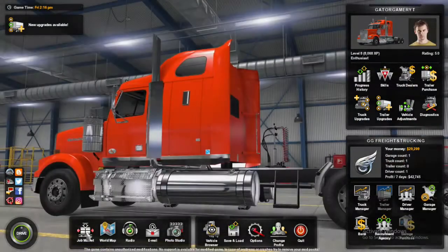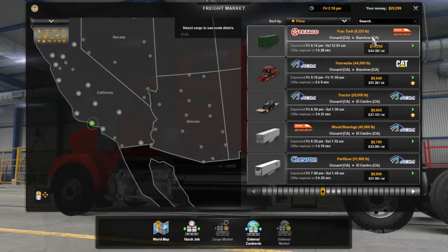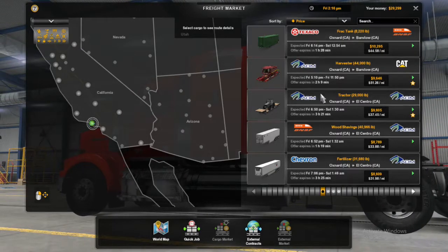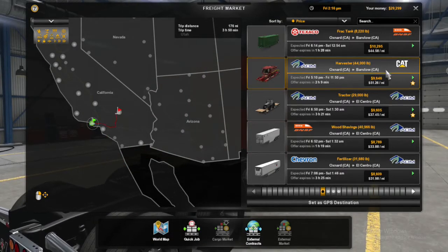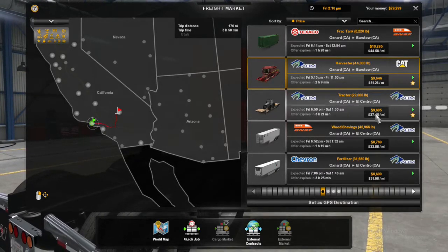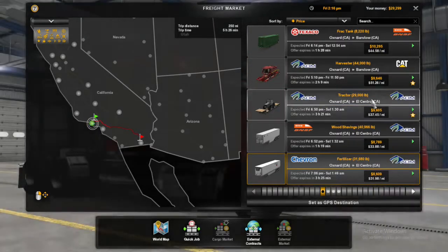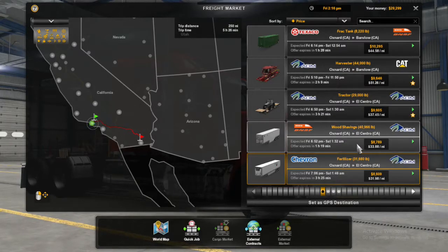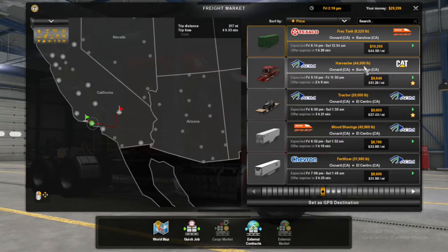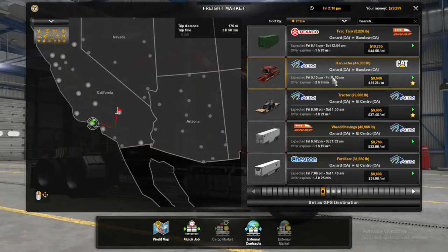Ladies and gentlemen, without further ado, we're gonna go to the freight market in Oxnard. We could deliver from Texaco to BNSF Rails — we're actually at BNSF Rails if I'm not mistaken. But oh, a harvester to Barstow — that pays out a lot and I've never delivered a harvester before. Or ADM to ADM, that's a little bit longer trip. Oh, we can deliver from a Chevron — that is epic — or from this BNSF that we're literally at to ADM.